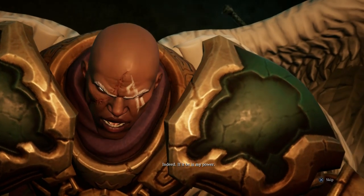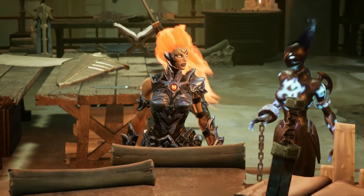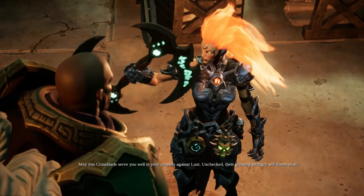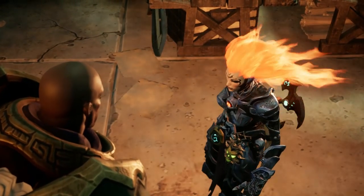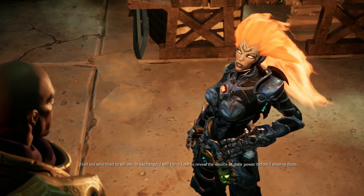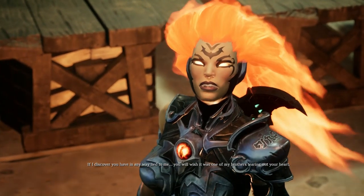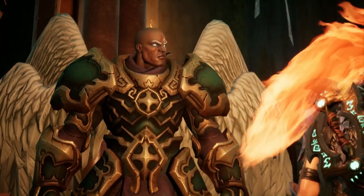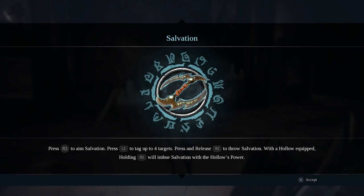Mindless things bent only on violence and destruction. So we know who's next — it's Lust. So if I eliminate Lust, solving your dilemma, you will in turn provide something for me — is that the deal you propose? Indeed. If it be in my power. And to prove we mean no ill will towards you — if you discover we have in any way lied to you, you will wish it was one of my brothers tearing out your heart. Charming.